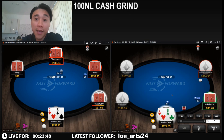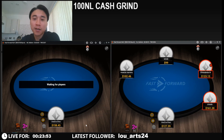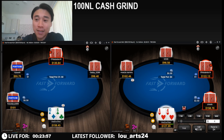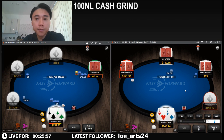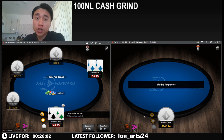So if I have an ace there, then he bets. But if he's not betting an ace, then he's only betting a six. You know how ridiculous that sounds. One of the jacks is going to call this all-in. He's got queen-jack.